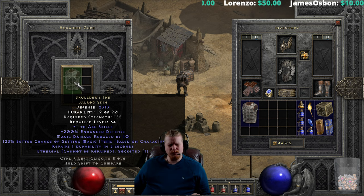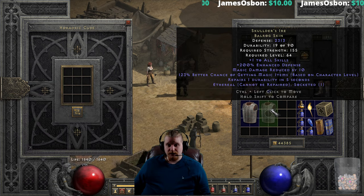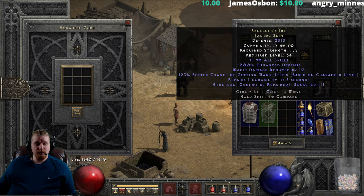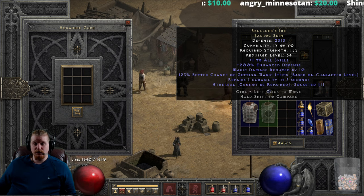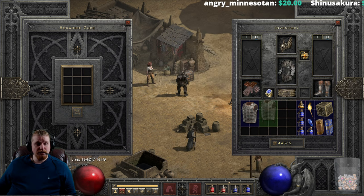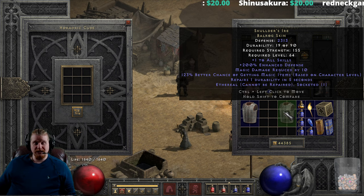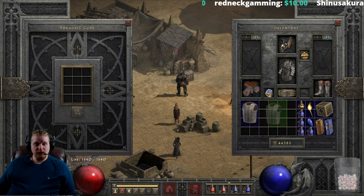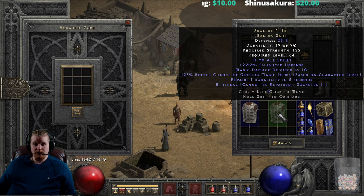The ethereal version upgrades even better because of the 50% enhanced defense on the base. So we go from 1098 defense, 87 strength, level 42 — up to 2313 defense. That is fantastic. The strength requirement is 155, actually one point under the Monarch shield, which is great. This makes it a very strong magic find piece of kit. You can pair it with a nice Monarch shield or a Rhyme shield, and you have the right strength requirement covered.